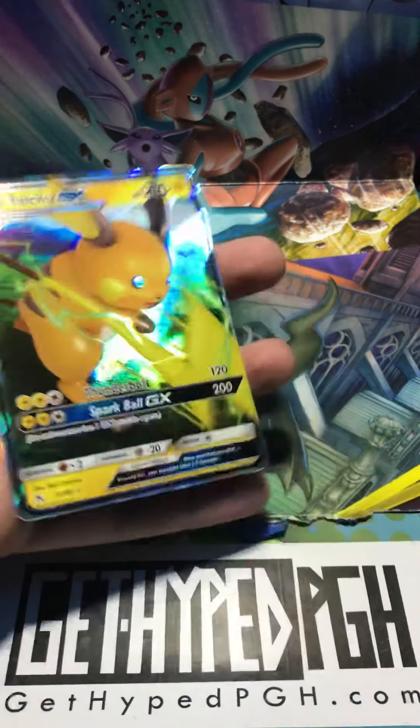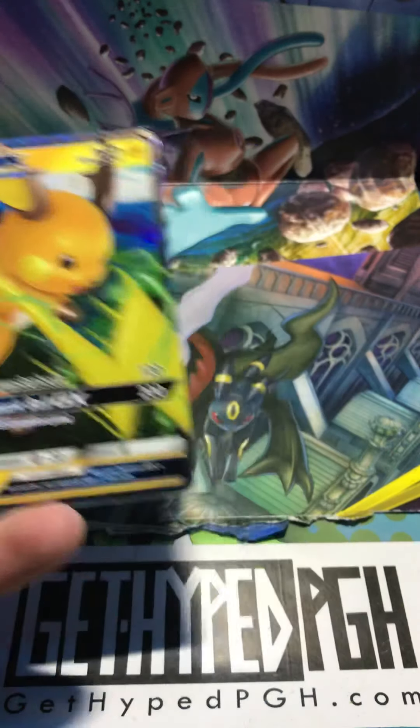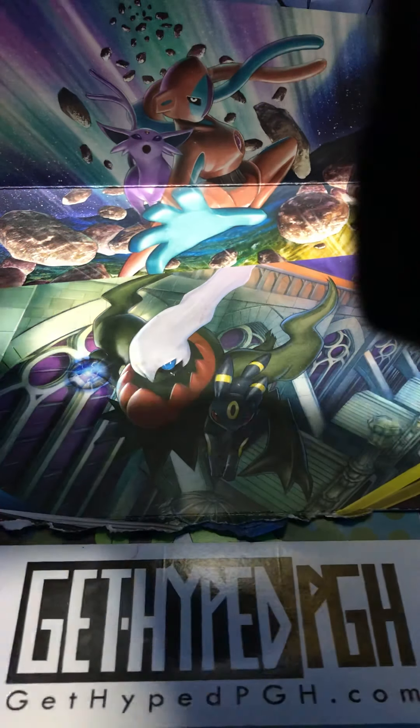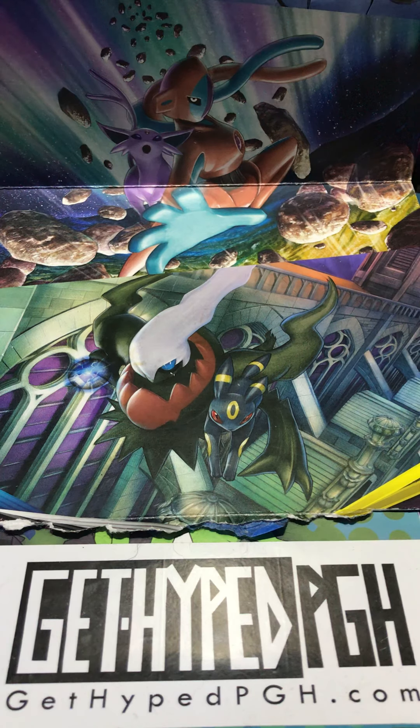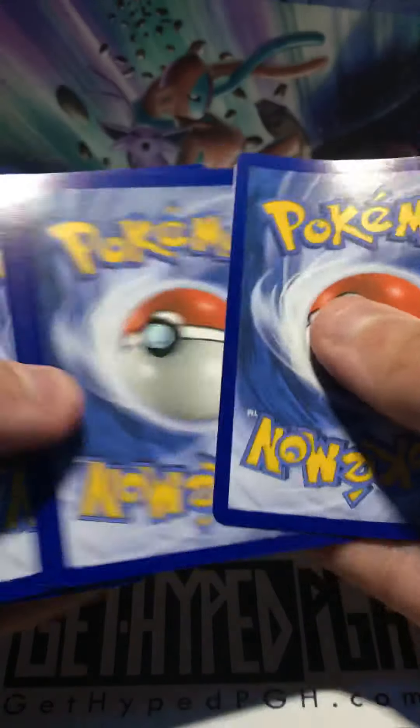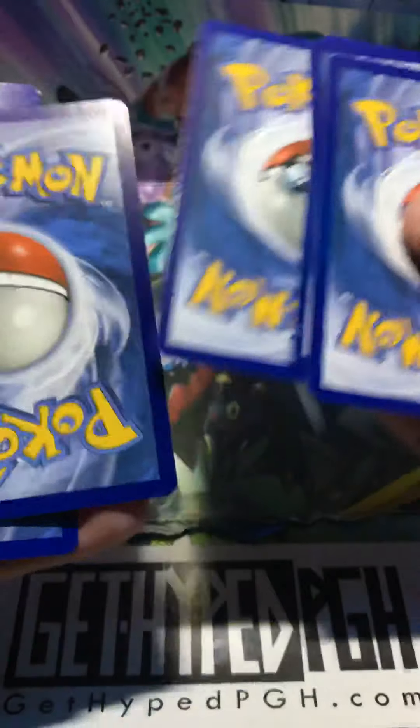Raichu GX out of a Gyarados tin — starting off with a hit! I don't think we can have that one yet — we only have it in the promo version. Right. And what's that, like an alternate? That's just the promo. Sometimes they have alternate arts. I don't know how you get those.